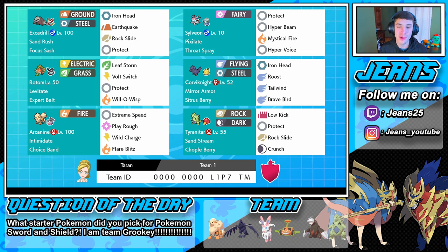Then we got Corviknight rocking the Sitrus Berry. We swapped out Iron Defense for Tailwind since we're playing doubles, so we can boost the speed of all allied Pokémon. Then we got Tyranitar, which complements Excadrill very well — rocking Sand Stream. So we get the sandstorm rolling, which boosts Excadrill's speed times two via Sand Rush. Tyranitar is rocking a Chople Berry and his moveset is Low Kick, Protect, Rock Slide to hit both opponents, and Crunch. The rental code is at the bottom of the screen. Question of the day: what starter did you go with? I'm actually Team Grookey — I love Grookey.